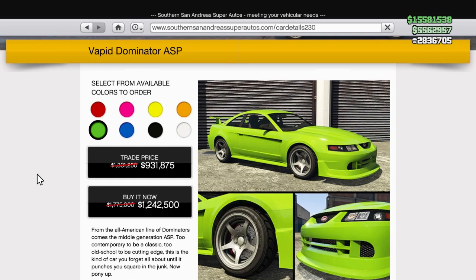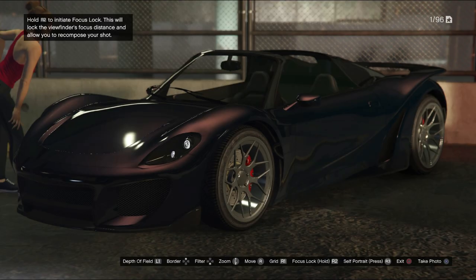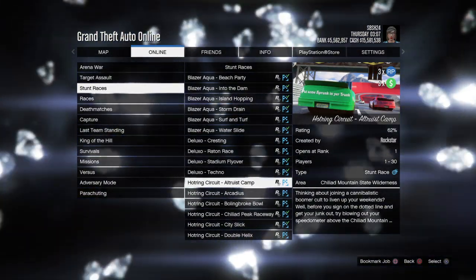We also have one car on sale on the Southern San Andreas Super Autos: the Vapid Dominator ASP is on sale. And we have two cars on sale from the removed cars: the Ocelot Lynx is on sale and one other car is on sale. You can find these just from the dealerships.